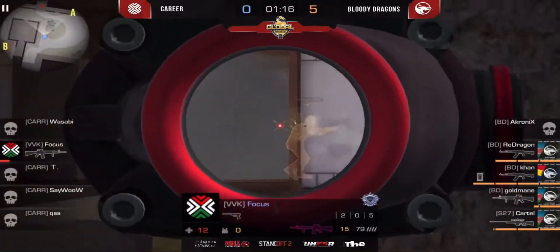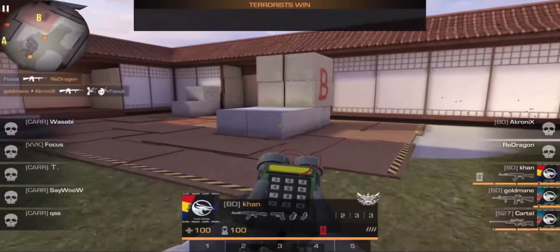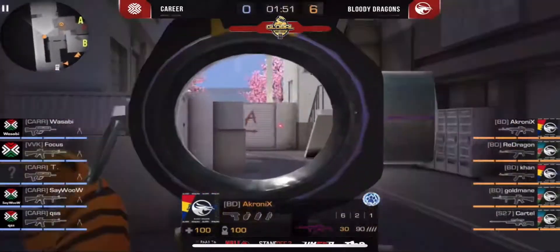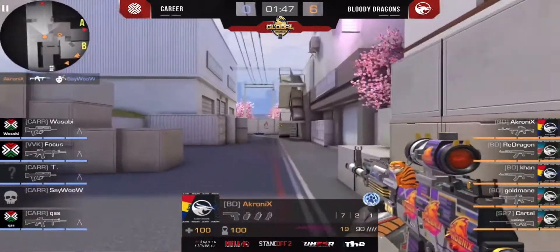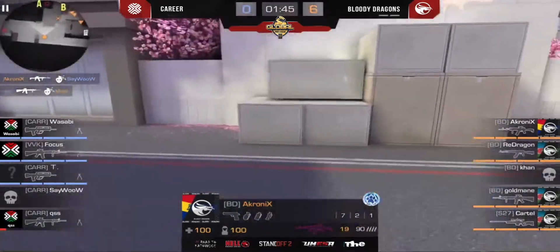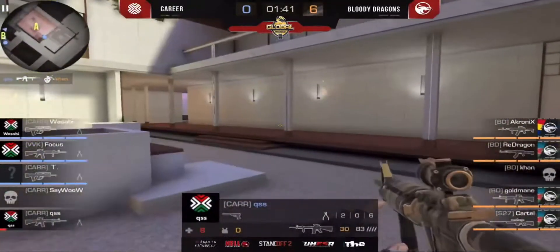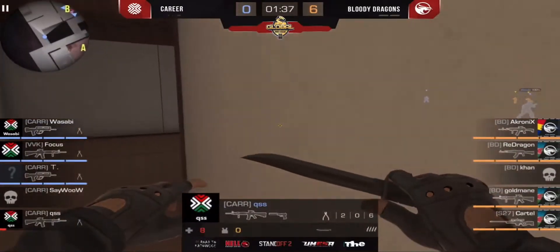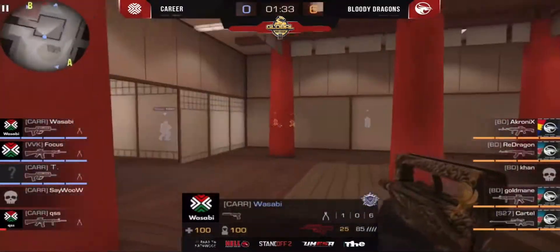Six rounds for the Bloody Dragons. Focus last man standing against all players — just one more frag for gold main. If you are Career, there is a big problem what to do. Akroni made a frag on SEI wall, Qs made a frag on HAN — 4 to 4 situation, 8 HP, very red HP on Qs. You should play very safely when you have 8 HP.